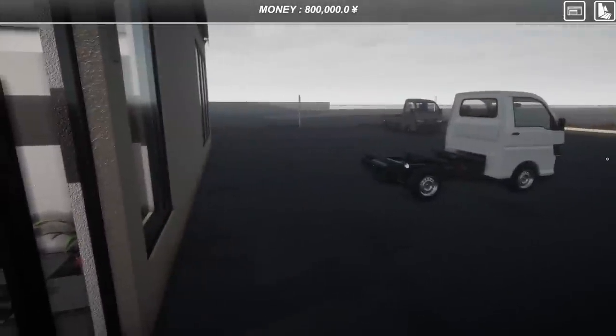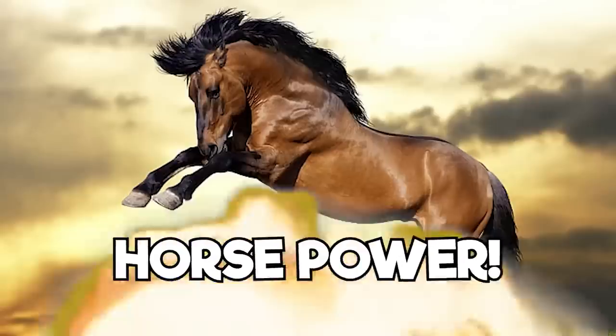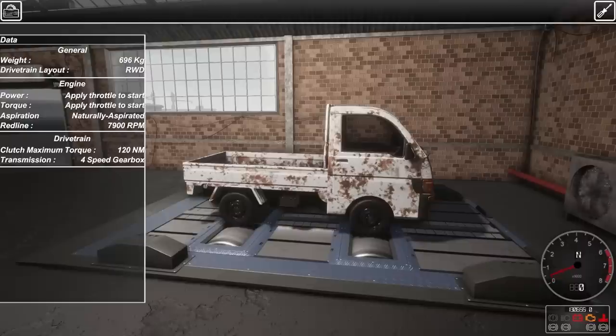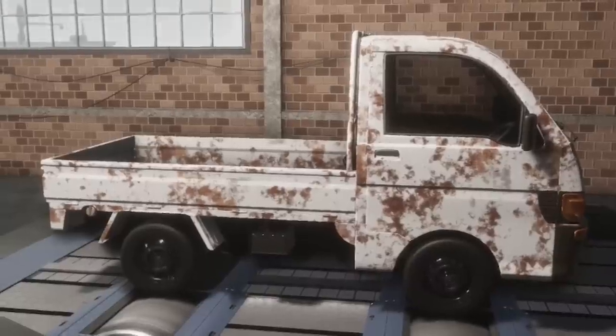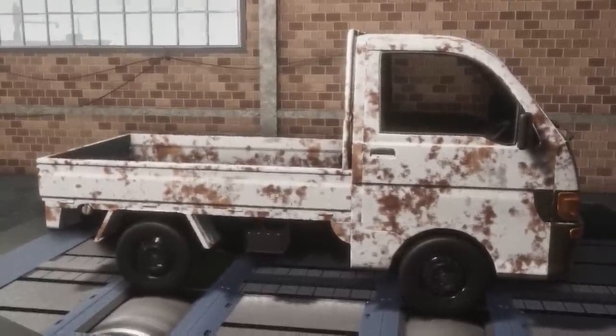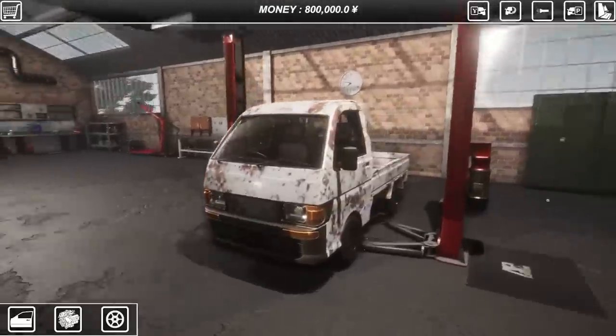Let's go back to the shop and run it on the dyno real quick to see how fast it is — what kind of horsepower. Let's move this vehicle over to the dyno. Hold in the clutch, gear up. It sounds like a very angry lawnmower, not going to lie. Four speed gearbox. Hold it wide open — that's 28 wheel horsepower. Oh my goodness, this is not a very fast vehicle. She ain't a speed demon.